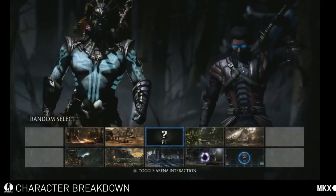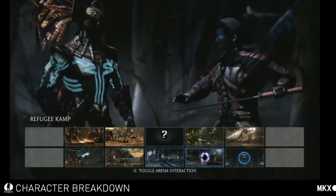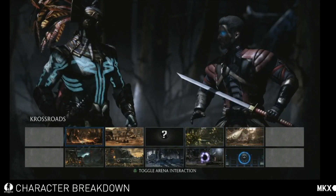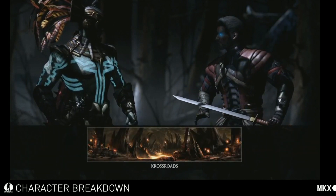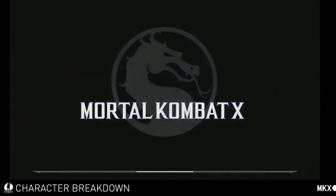This is the Swordmaster variation — Kenjutsu — with Kenshi missing his headband. This variation brings some of the TK specials from MKDA as well as some new ones added. You can punish a lot in this variation, but the range is a lot shorter in general than the other two variations.